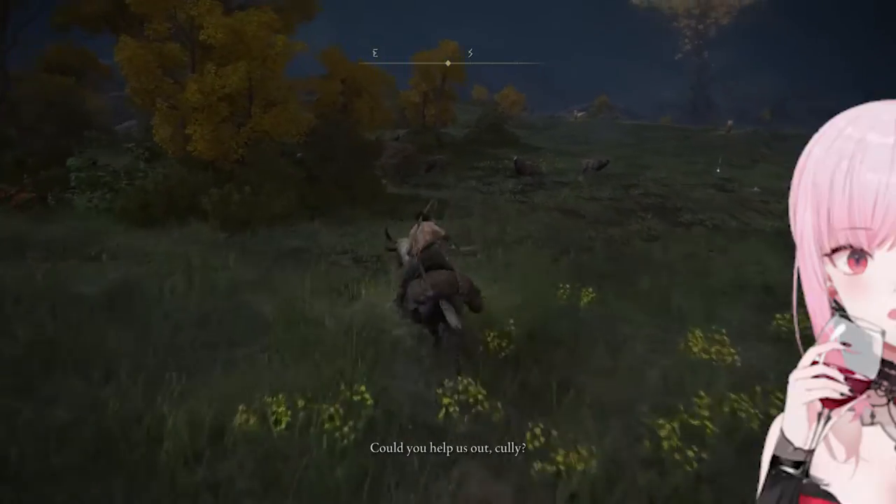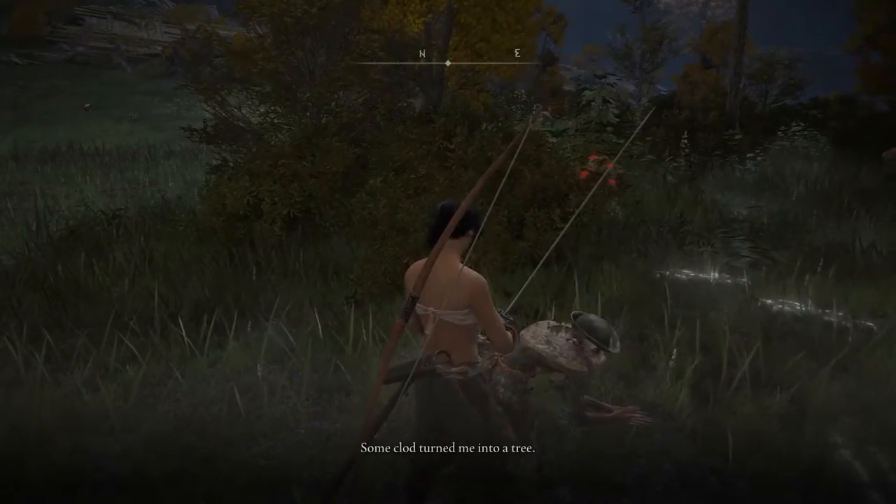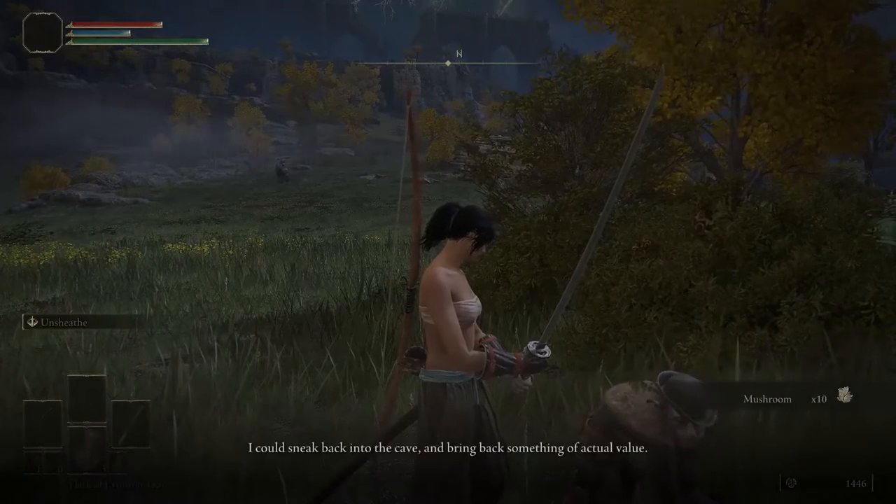All you have to do is roll into these bushes, which will reveal Boc, the friendly rat man. He'll thank you for helping him out and give you some shrooms before telling you about a cave off the coast of Limgrave.